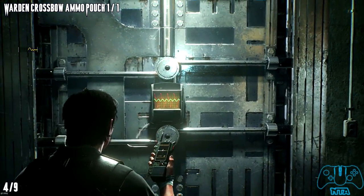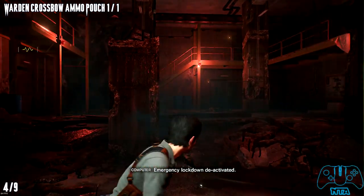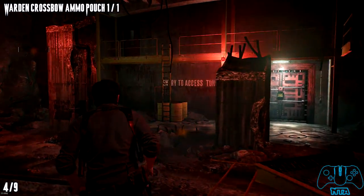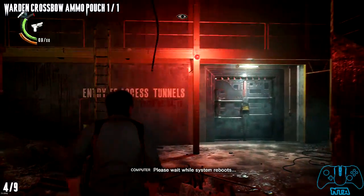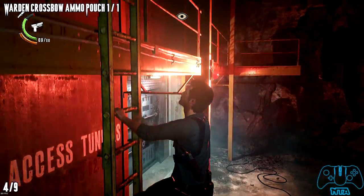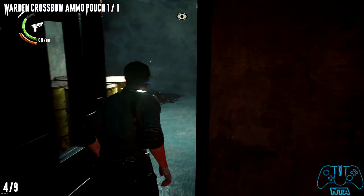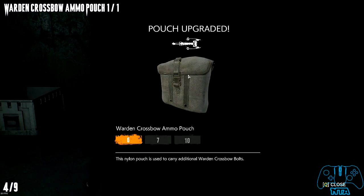For the warden, a crossbow ammo pouch is found once we start to hack — we'll get ambushed. You can do this after or before the ambush, but I've done it during the battle. During the ambush, once you climb the ladder, go to the only door you can. In this door you'll find a dead Mobius soldier, and on his possession you will find the pouch upgrade for the crossbow.